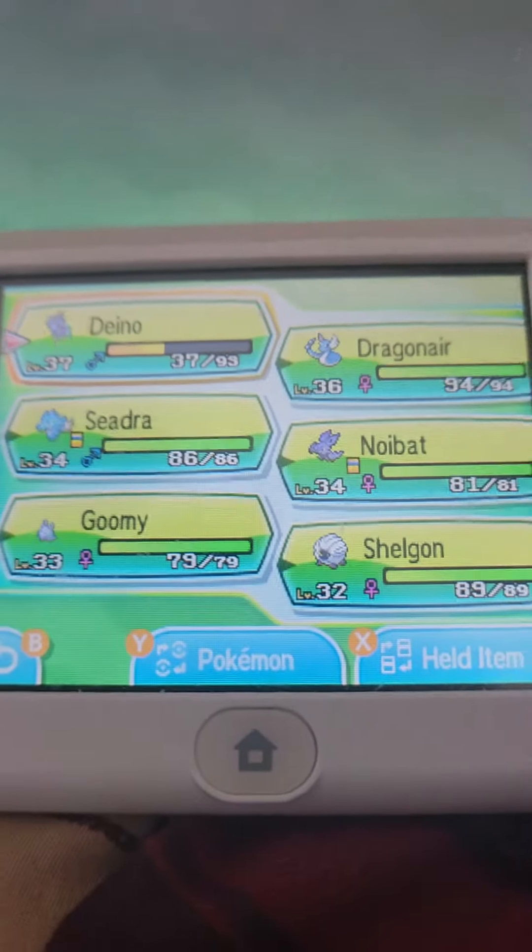I want to make this quick, quite quick actually. This is my so far team of Dragon types. I want to go with two other things.